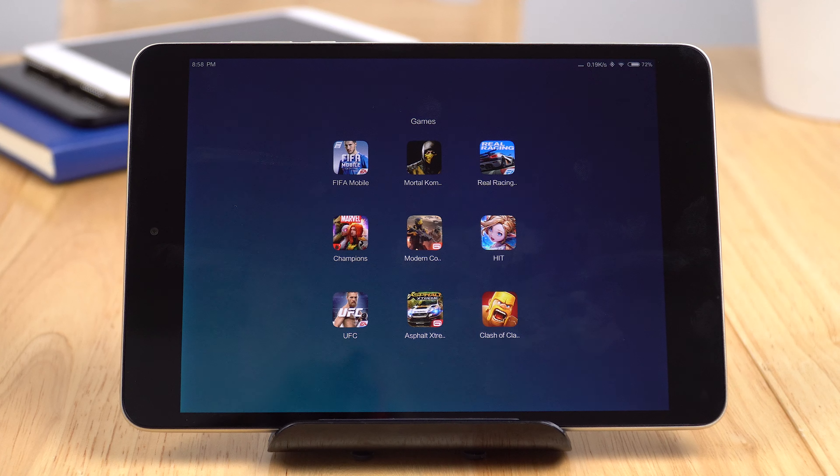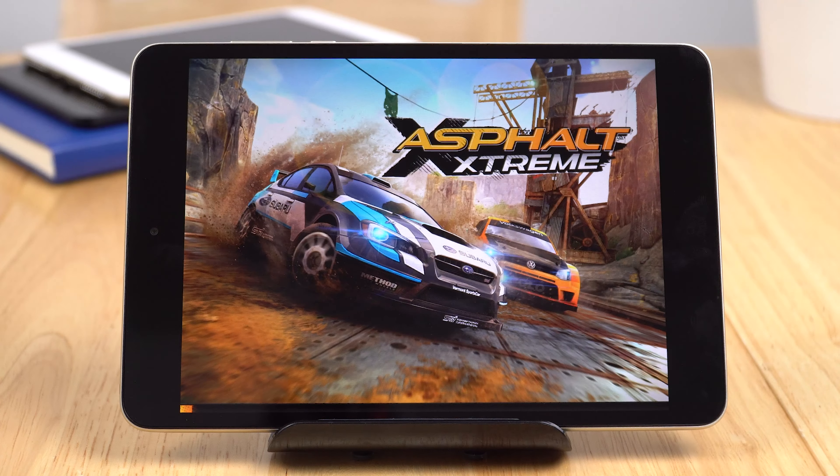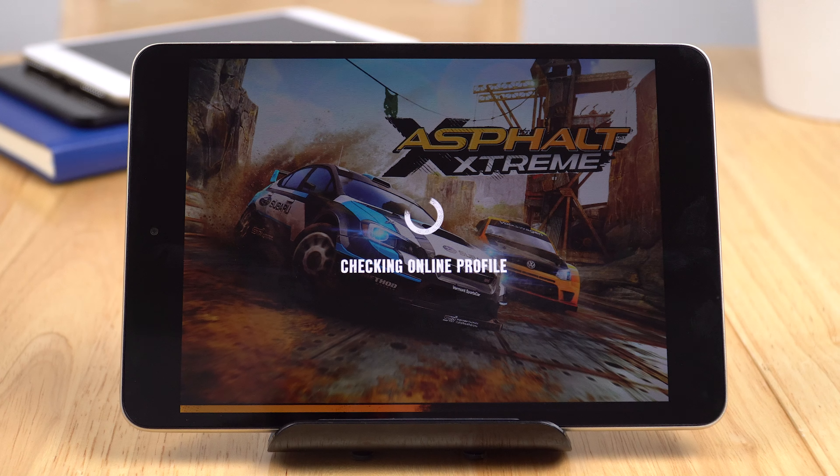Sadly, UFC doesn't work. You can see it's just all glitchy — the menu starts out flashing and you can't play it, it's a complete mess. This is another game that's buggy on the current MIUI 8.2.8 ROM.